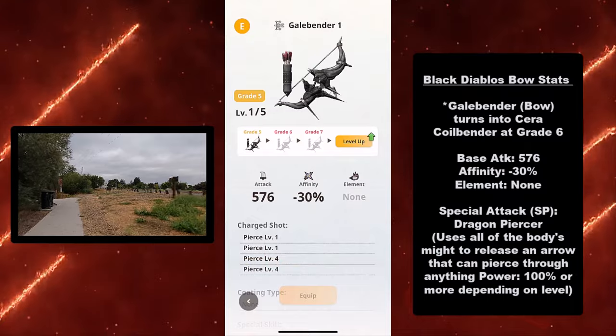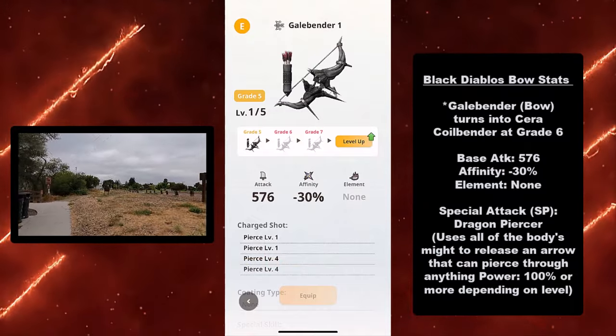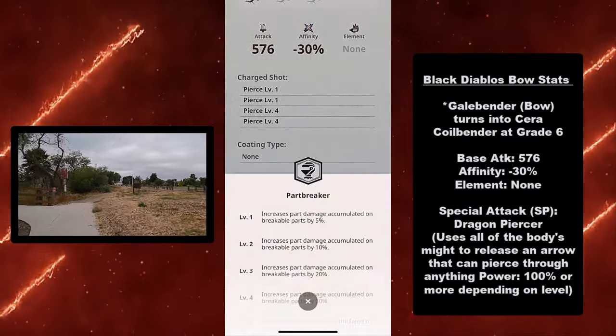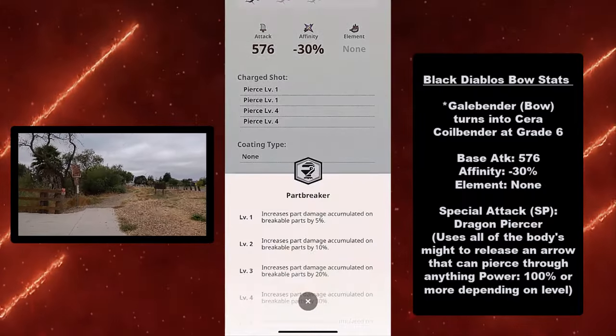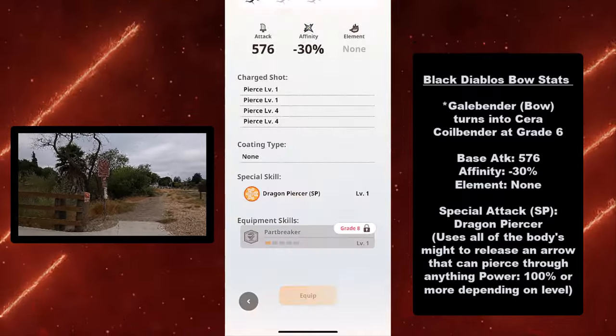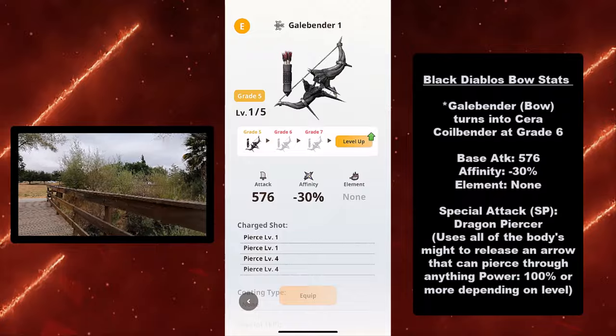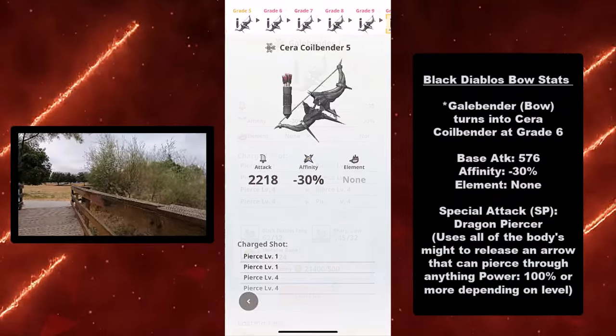Here are the Black Diablos bow stats. It's the Galebender, which is the bow, and it turns into the Sarah Coilbender at grade 6. Its base attack is 576, its affinity is minus 30%, and it's a non-elemental weapon. Its special attack is the Dragon Piercer, which uses all of the body's might to release an arrow that can pierce through anything.